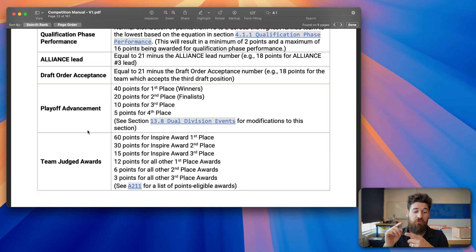For playoff advancement, first place gets 40 points, second place gets 20, third place gets 10, and fifth place gets 4. Anything else in those playoffs doesn't score any points.